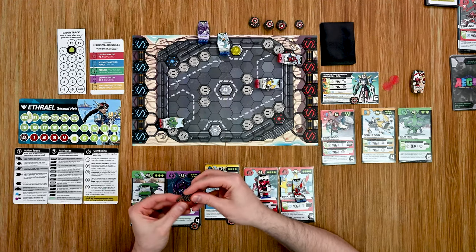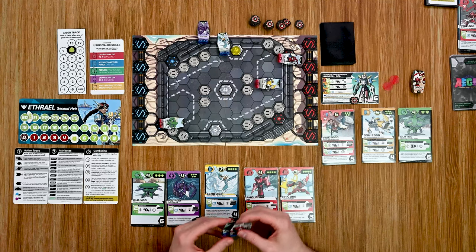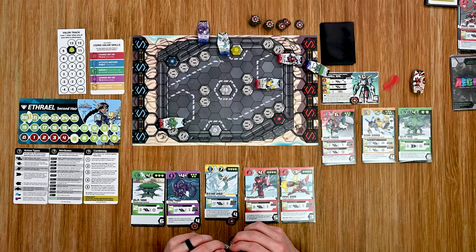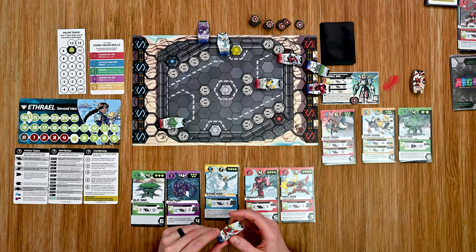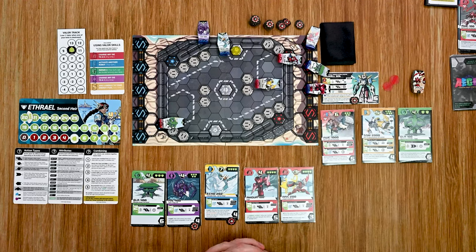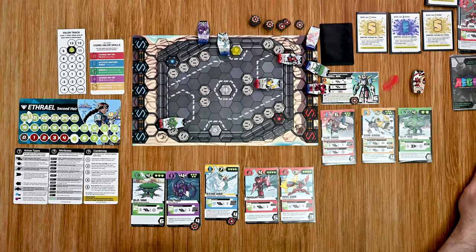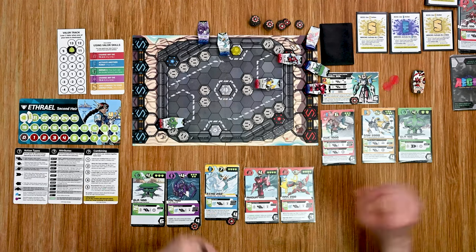I get some new robots back on the table and consider where to drop them. I'll put three up top to keep working our way toward the boss. Then I reveal new round cards: S, E, and S — so he's going to be activating a lot. This is the third round — I have two rounds left including this one. If I don't finish the boss by the end of next round, it's game over.